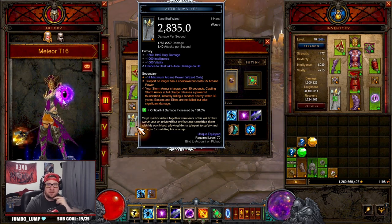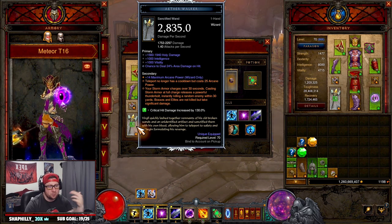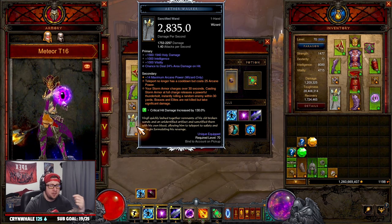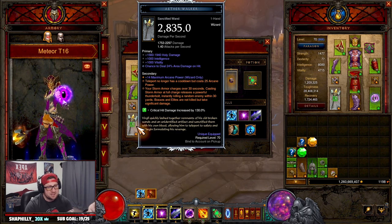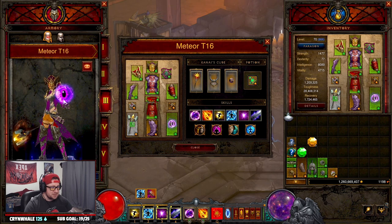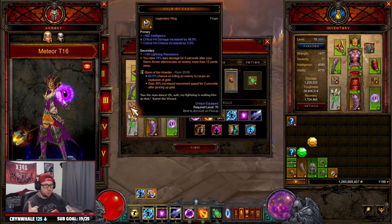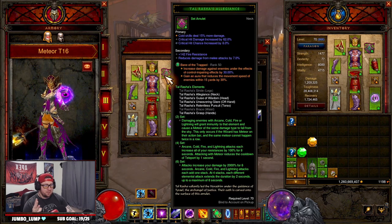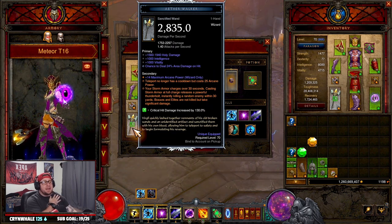For Aether Walker we're running Storm Armor charges — same as the push build. It ended up rolling Holy Damage, so I had to reroll to get Area Damage. You want Intelligence, Area Damage, Damage or Attack Speed, and ideally swap Holy Damage to Fire or Cold — preferably Cold. I ran out of Sanctified Crucibles so I'll need to grind more tonight. For legendary gems: Boon of the Hoarder, Zei's Stone of Vengeance for more damage at distance, and Bane of the Trapped for more damage since we're always moving.